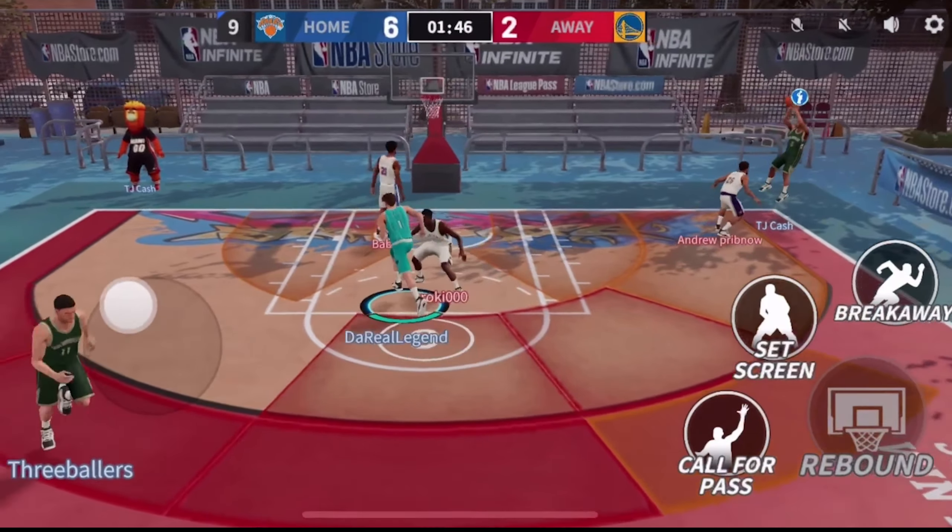LaMelo Ball is a playmaker and one of the flashiest passers in the game. His precision passing can really help out in a clutch situation. We're teaming up with Bam Adebayo and Aaron Gordon — I think this is a pretty good team. Aaron Gordon is a very good rebounder and is also maxed out. Bam Adebayo is a decent, pretty agile center with a decent mid-range who can rebound. We're going up against another Bam Adebayo, a Jordan Poole, and a Kyrie Irving — that's a pretty rare card you don't see often. He is definitely a tough matchup and that's who I'm going to have to guard.